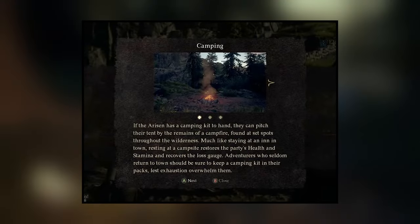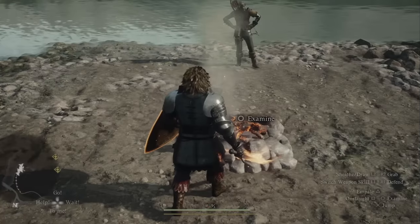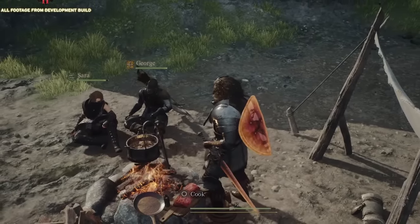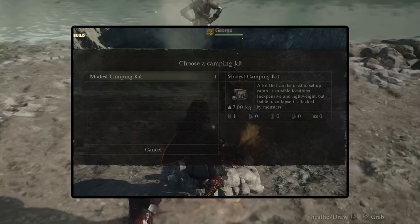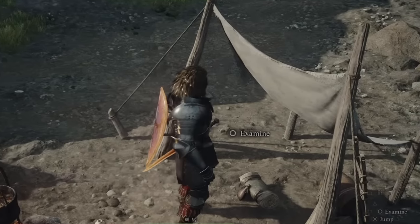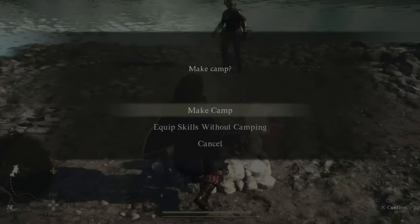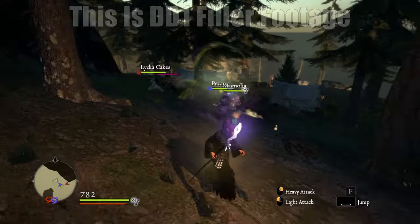The first of those is camping. Camping was kind of a thing in the original — there were a few rest spots you could stop at — but in Dragon's Dogma 2 it appears there are going to be lots of little campfire areas all over the map. They are doused fires surrounded by rocks indicating a former campsite, and if you have a camping kit on your party you can use these sites to camp and rest at.